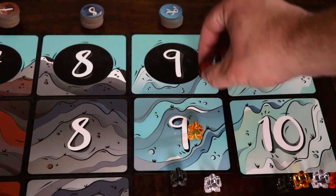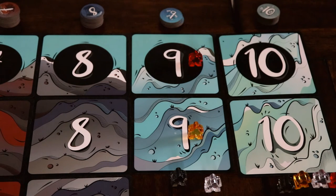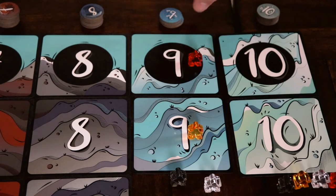Once a player reaches the highest spot in a row, they score and take one of the point tokens in that row. Their goat remains there until another player reaches that final spot as well. A goat stays on the highest point and may continue to score points for that row when dice are assigned to it, as long as another goat is not also on that space.